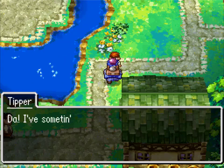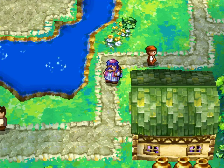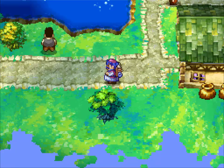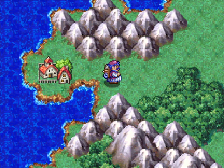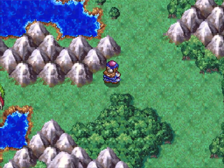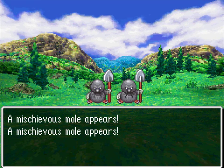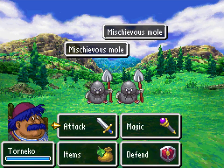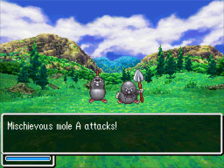Welcome back to Let's Play Dragon Quest IV! We are a merchant, off in search of investments and opportunities! One of those opportunities is this thing called a steel strongbox. And these things called moles keep getting in our way, which is why I have to stab them — or slash them, by the animation.